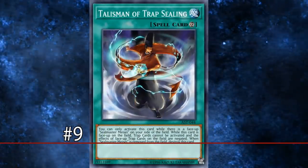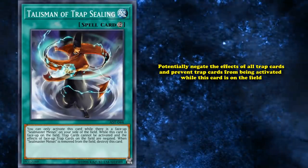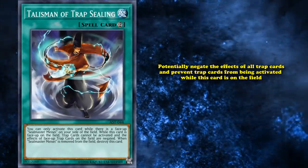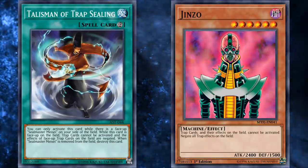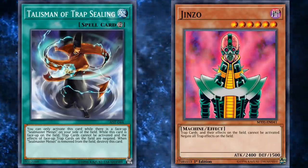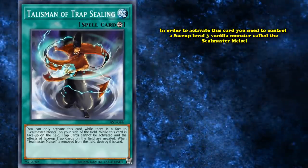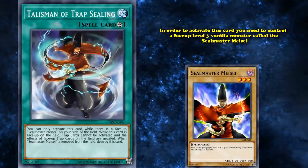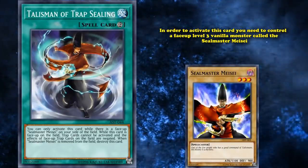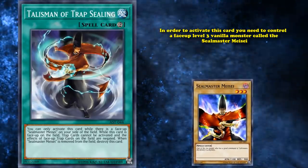At number 9, we have Talisman of Trap Sealing. This is a continuous spell card which can potentially negate the effects of all trap cards and prevents trap cards from being activated while it's on the field. Basically a similar effect to Jinzo, an excellent floodgate card that has seen competitive play ever since it came out. However, in order to activate this card, you need to control a face-up level 3 vanilla monster called the Seal Master Maysay, which only has 1100 attack, but is a dark spellcaster-type monster.